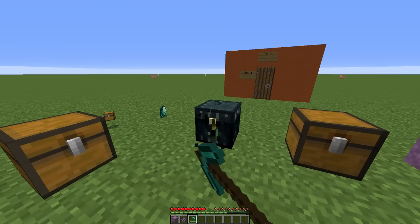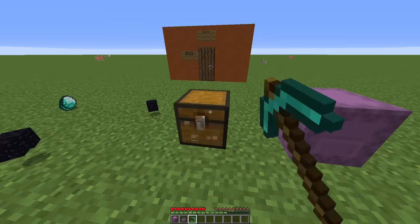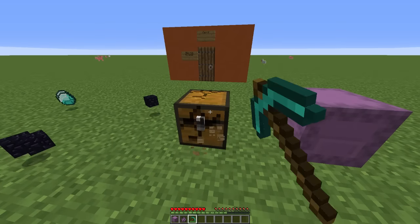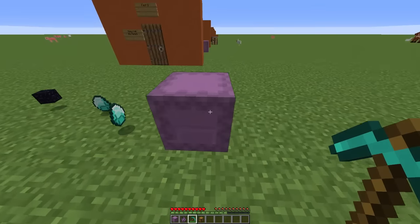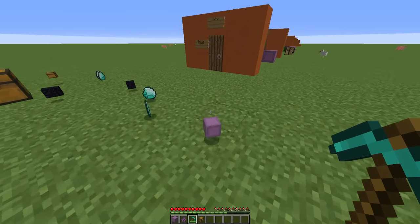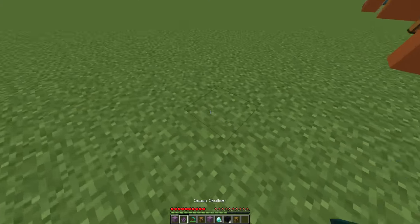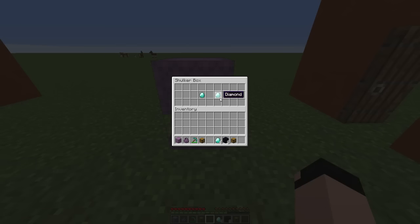Now let's break the ender chest, and you'll see we get obsidian. Next up the trap chest — two diamonds fell out as well as the chest. And finally the shulker box — it just drops itself. It didn't drop any items. But let's look at what happens when we place it down. As you can see, it already has the diamonds inside.